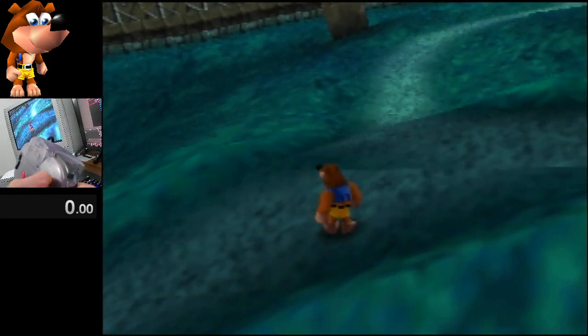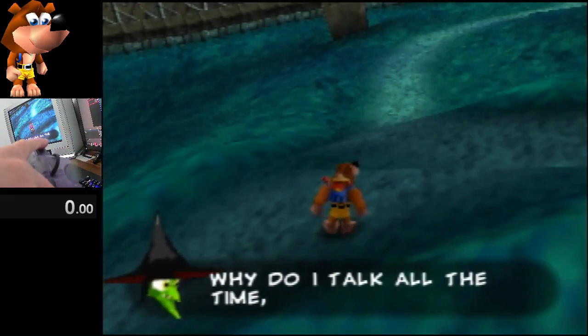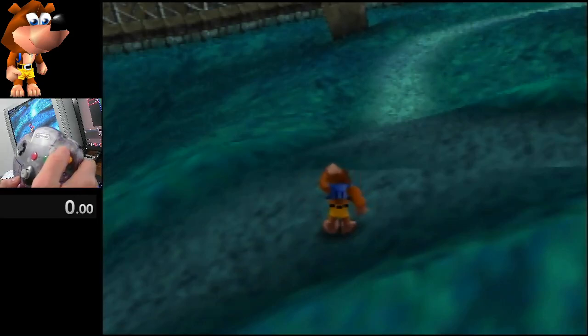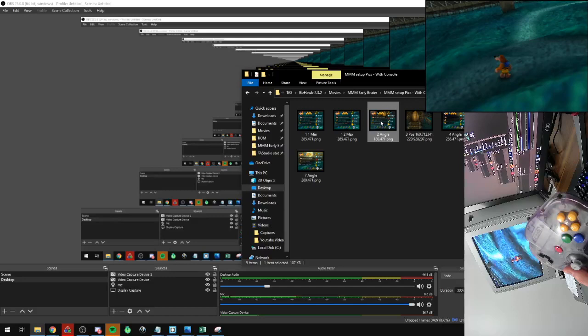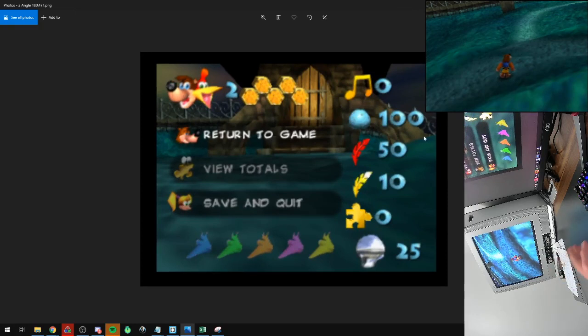Next, press C-up and as Banjo is going into first person hold full right on the joystick. If Grunty text comes up during movement that can cause lag and mess you up. I'm looking for a specific frame: the leg of the building is almost off the edge of the screen, and the way I tell if I've got the right frame is by looking at the left arm of MMM — it should make a nice angle with the honeycomb there. That's my reference for this.